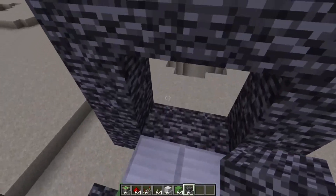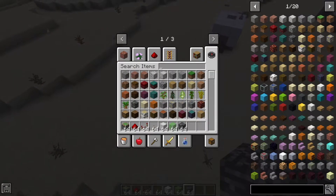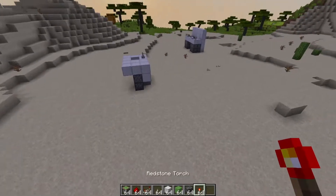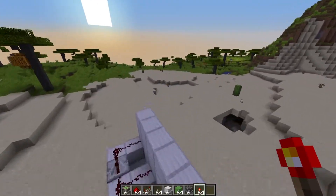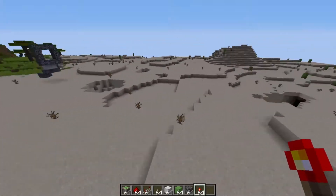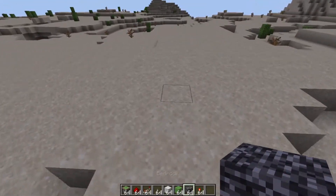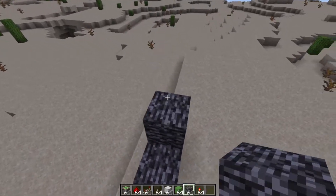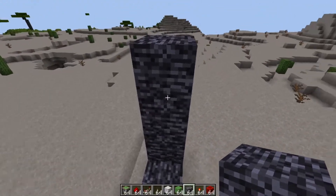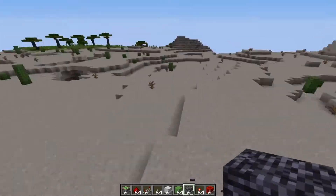Now that we've talked about the hidden entrances, it's time to talk about the activation devices. First up: redstone torch keys — very common, really common. They're only one block wide, which is paper thin.